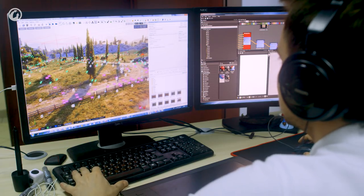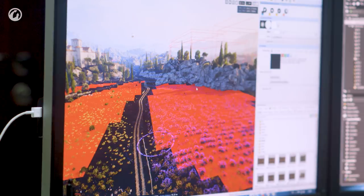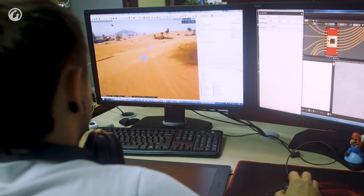When developing new graphics improvements, we decided to switch to our own client engine called Core. It will support the same hardware that the Big World engine did, but at the same time it will allow us to improve the picture for the high-performance hardware that is already on the market.